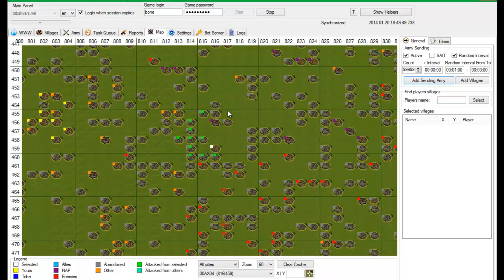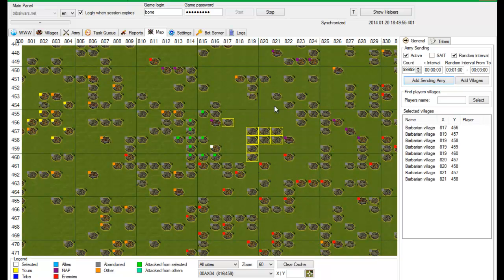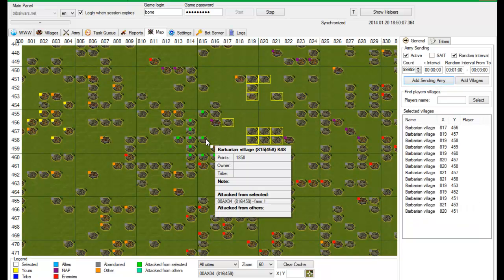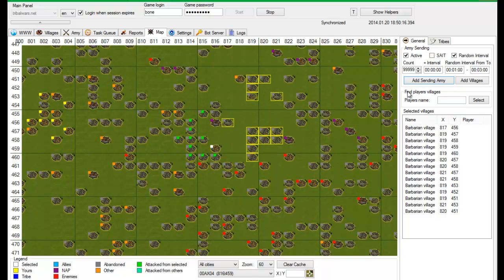Let's create another one. You can just simply do a selection box - a selection square. Hold Control to select more. As you can see, it's very simple. And this green rectangle informs you that this village is already farmed.